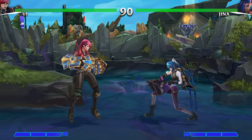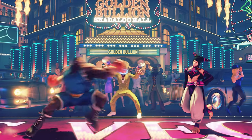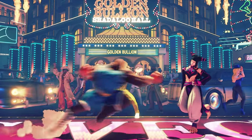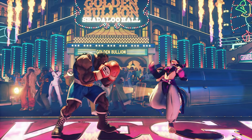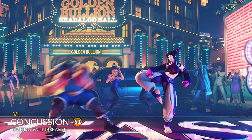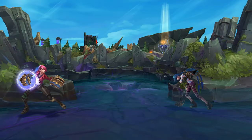Starting things off, we begin with Vi's Q, Vault Breaker. Vi charges her gauntlets and unleashes a vault-shattering punch, which carries her forward toward a targeted location or enemy. This one is a dead ringer for the boxer archetype. Several boxers in the genre have similar dash punch style attacks, which are exceptional abilities to close distance quickly and start pressure. Adding this with new tools for Vi makes sense, such as a low and overhead option out of her dash, plus the ability to charge the punch to make the dash go further distances.